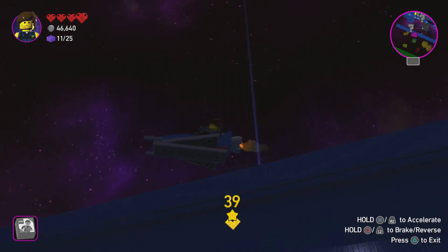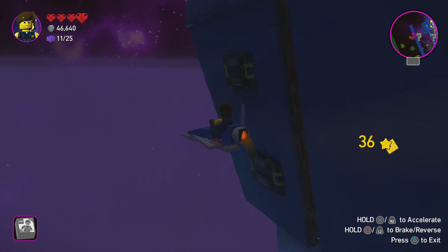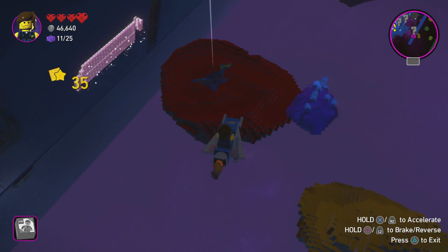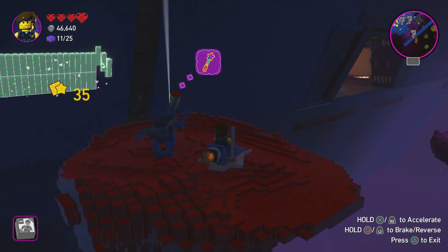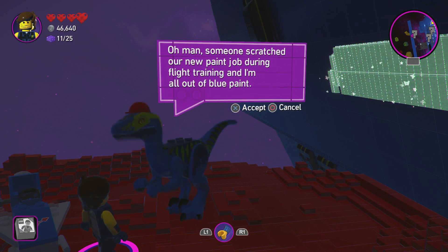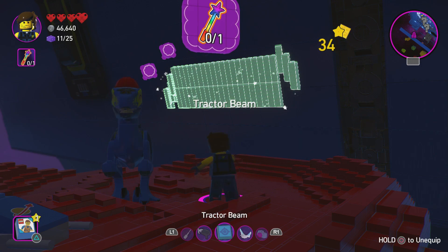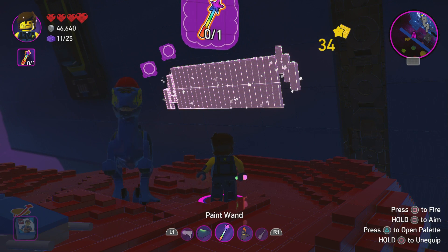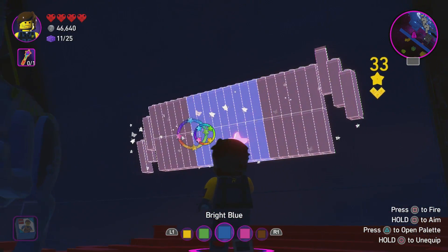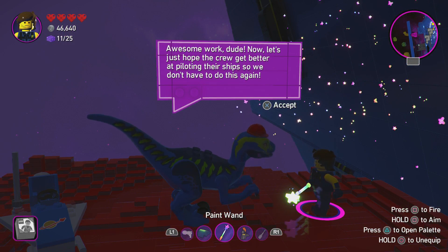Oh wow, we're like right on top of the ship now. Wait, I can't get up there. Lucas had to deal with caffeinated Amber for weeks now — which has not been fair to anyone. I'm gonna be detoxing from Coca-Cola. Oh there's a raptor here — they want us to paint something. Rad raptor! Oh man, someone scratched our new paint job during flight training and we're all out of blue paint. No worries — Rex is here.